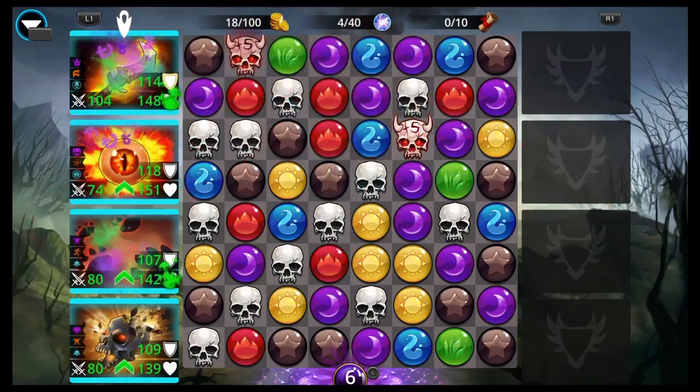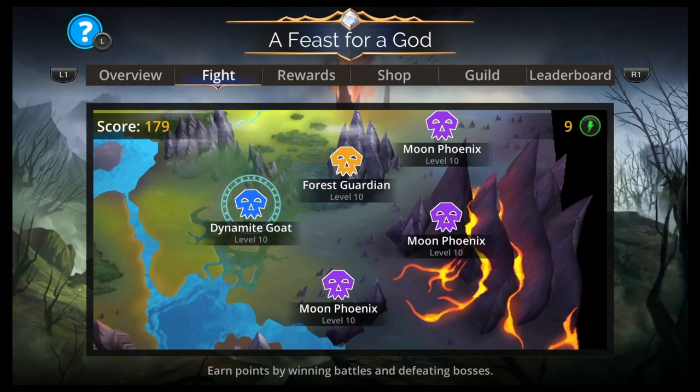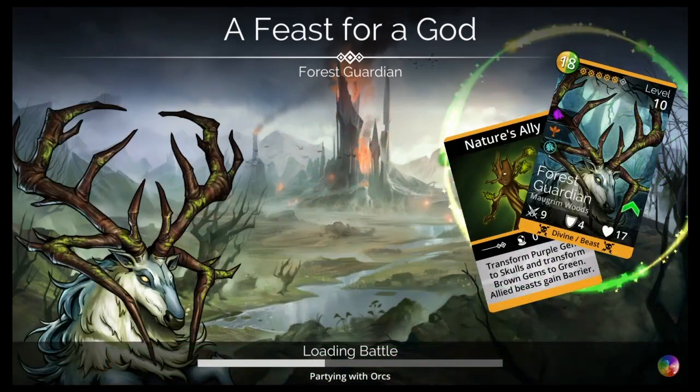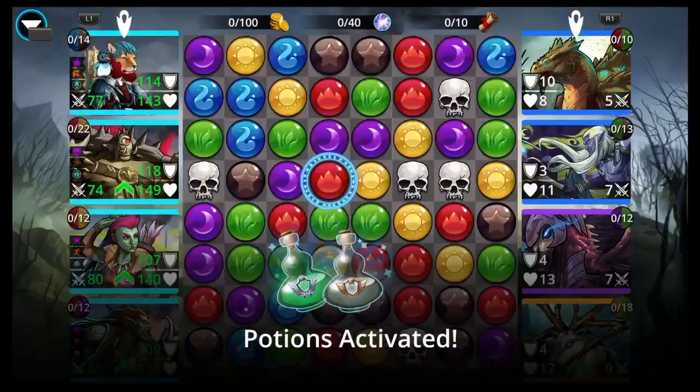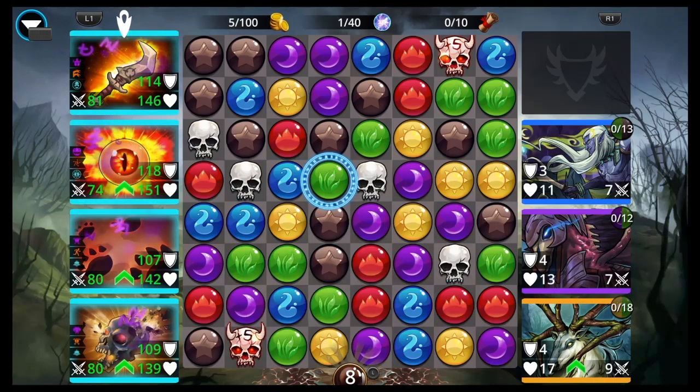We got skulls this time, so these are always kind of harder to figure out the team and everything, and the battles are harder. So you've got to be careful, pay attention here, and let me know in the comments if you have any tweaks or better teams. But this is what I could come up with.